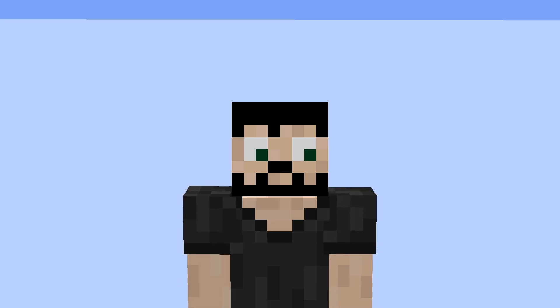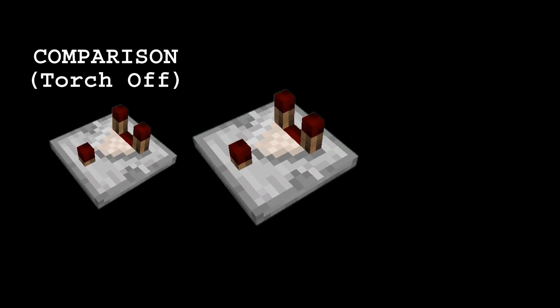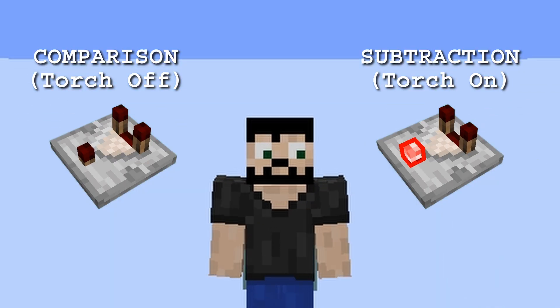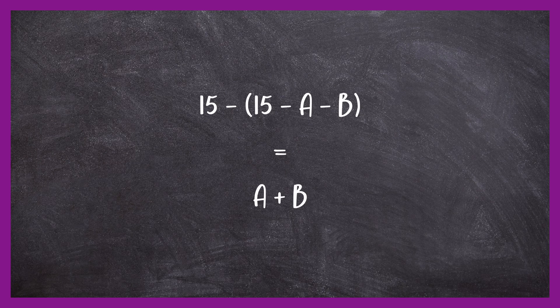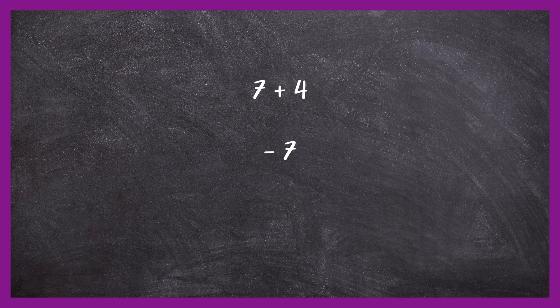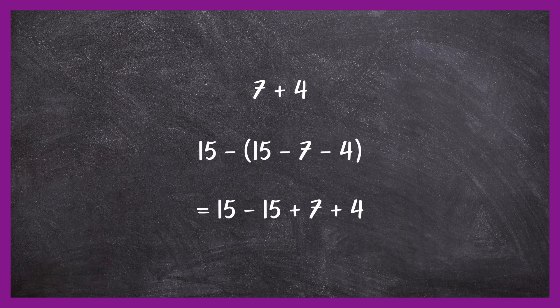Let's refresh how comparator addition works in Minecraft. Comparators have two modes: comparison and subtraction. Comparison is useful but not for adding numbers, so we'll ignore it. Since redstone maxes out at 15, we use that as our base — if we subtract our inputs from 15, then subtract again from 15, we end up with their sum. For example, 7 plus 4: subtract from 15, then that result from 15 again, and the 15s cancel, leaving the total.